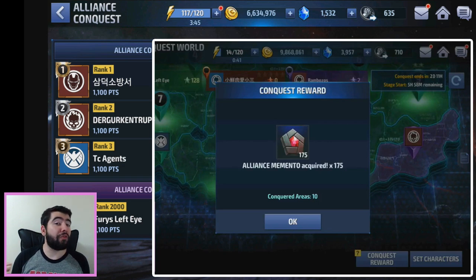Two-star regions give 15 Mementos each, three-star regions give 20, and a five-star region gives 25. There's really no huge incentive to rush the center five-star zone, since it doesn't give that many more Mementos. It's a good strategic choke point to control more of the map and block counter-attacks, but it shouldn't be your priority in the initial rush since it's only worth a bit more in Mementos.